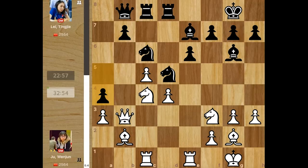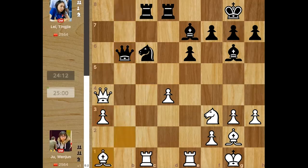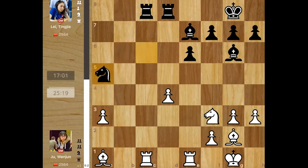She goes a4 — the idea is after takes, b5, a lot of exchanges happen and it leads to an endgame where the pawn is very weak on a3. That's her idea to liquidate the position. Bishop a1 and now queen a5, almost forcing an exchange of queens because a3 would hang if the queen moves away. So takes, takes, and a pawn endgame has been reached.